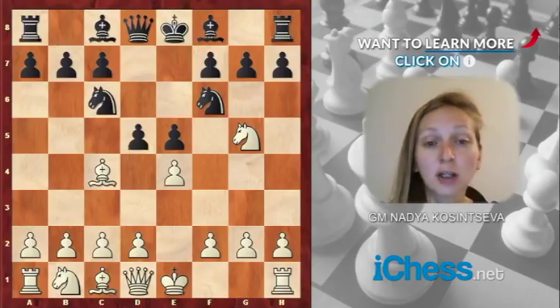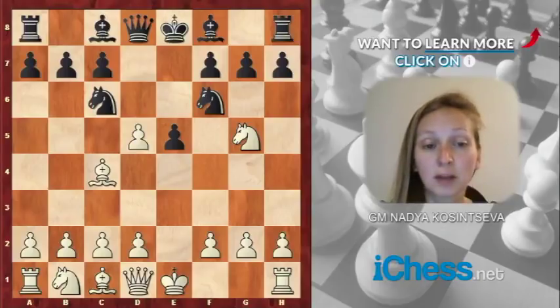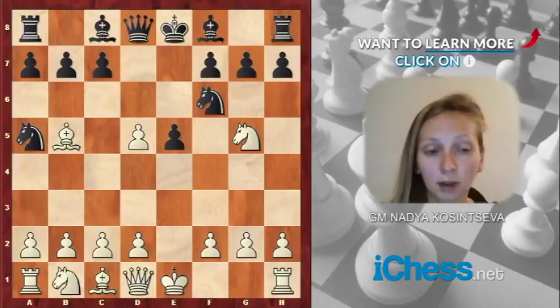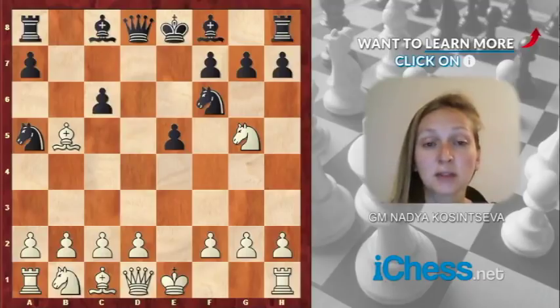The most natural reaction here is d5. Black wants to block the diagonal for the white bishop. White should play exd5, and if at this point you automatically recapture — if you play Nxd5 — you will fall into a trap immediately. In fact, the best bet here is not Nxd5, but Na5. Black attacks the bishop and hopes to take the pawn on d5 later, once the white bishop leaves the a2-g8 diagonal. White usually plays Bb5, and after c6, dxc6, bxc6, white is a pawn up; however, his pieces are not well coordinated, black is more active in general, and so has good chances to prove his compensation in this position.